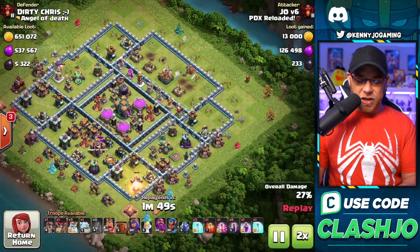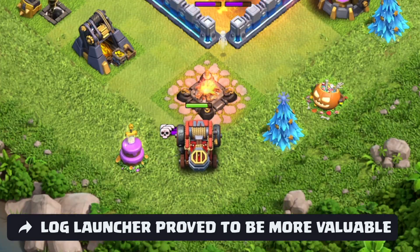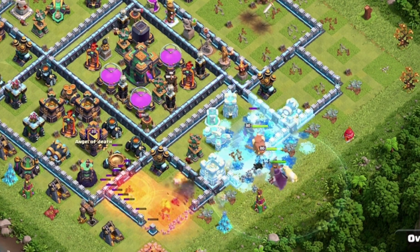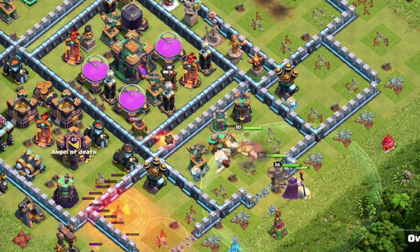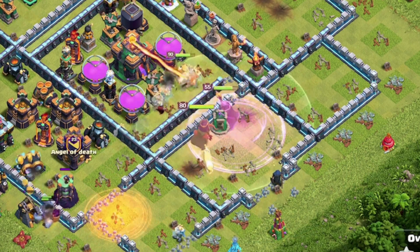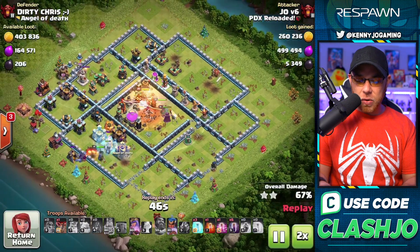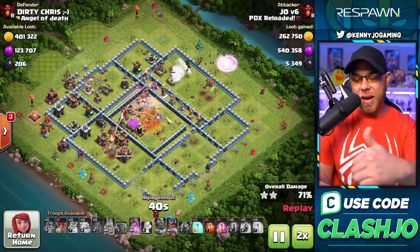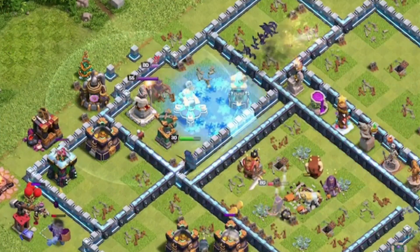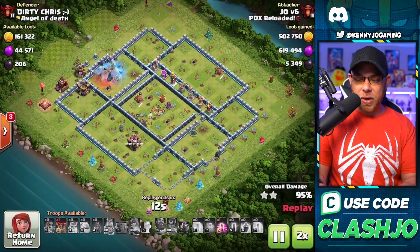We chose to bring the Flame Flinger, but I'd recommend the Log Launcher instead, because when you find those skeleton traps the skeletons will destroy your Flame Flinger and you won't get the most value out of it. We bring a Super Wall Breaker, Ice Golem, Barbarian King, Archer Queen, and Grand Warden. We spam the rest of our Royal Ghosts to target the center of the base, use the Warden's ability to get the Royal Ghost onto the Town Hall placement, with the Royal Champion from the flank to take on the single-target Inferno Tower, and flank in the Bats from the other side to take on the X-Bows, Air Defense, and Cannon. The Freeze spell is used on the Scattershot.